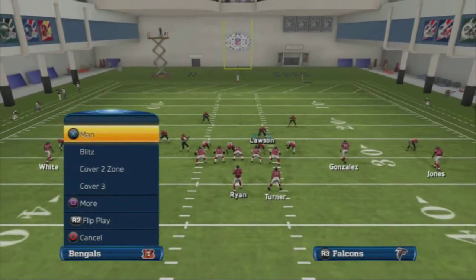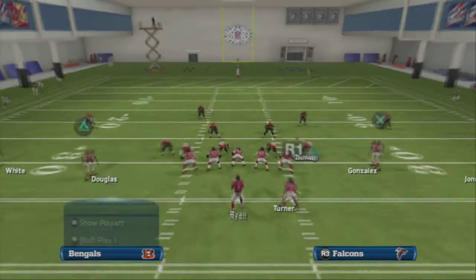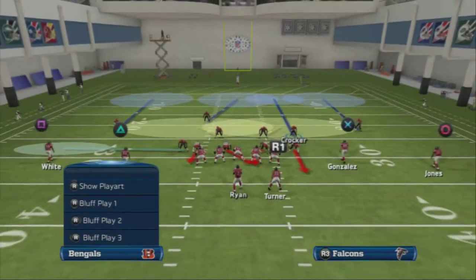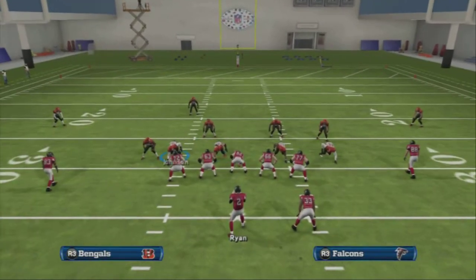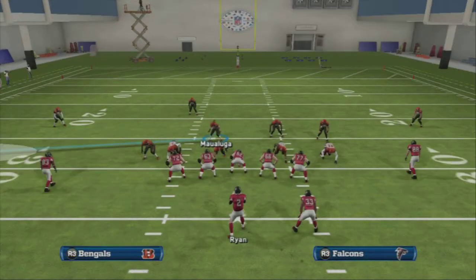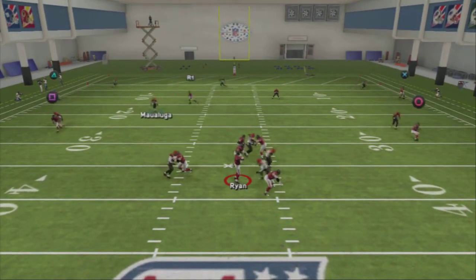Cover 3 — I love these blitz angles from Cover 3. I'm just going to re-blitz Dunlap down here. What I've been doing is taking Crocker, putting him in a deep blue, putting Lawson in a purple zone, putting Howard in a purple zone, and putting Maluga in a flat. Essentially I have a Cover 4 — I'm watching the middle of the field with a four-down lineman coming on some crazy weird blitz angles for a quick block-shed sack.